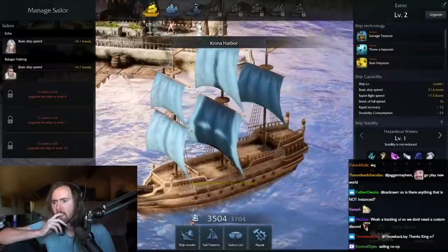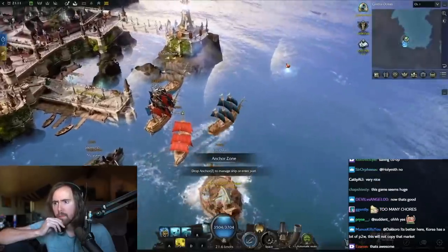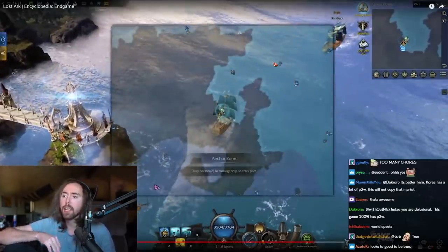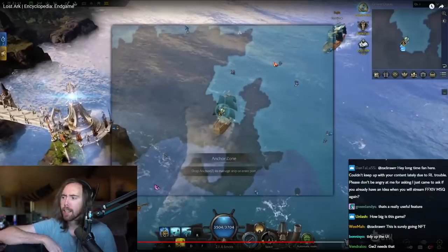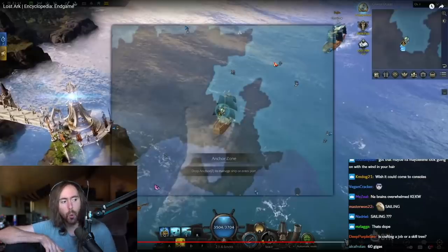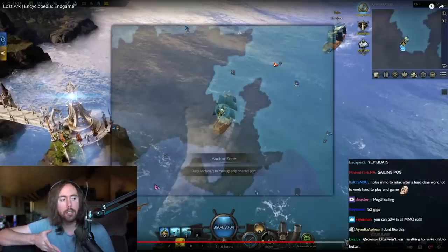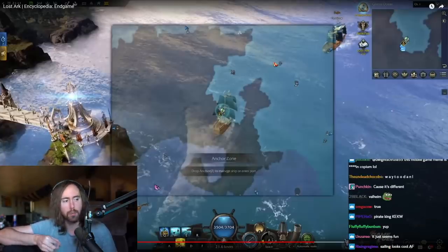I also want to briefly touch on the sailing and estate or stronghold systems. Sailing — you unlock this around level 35, roughly halfway. The sailing part, I don't know why, but the sailing thing is just so cool to me. I think it's just really cool in every game. That's why I was hoping New World would have that. I always asked about it — island expeditions in BFA, Ashes of Creation. The idea was really cool.